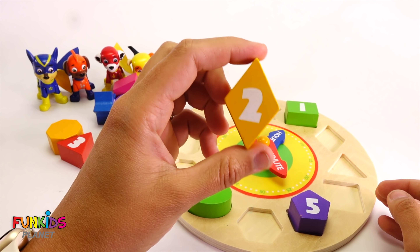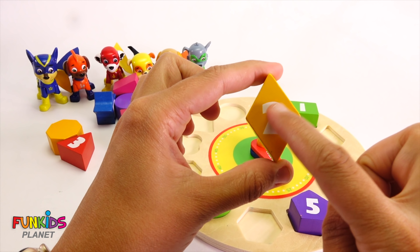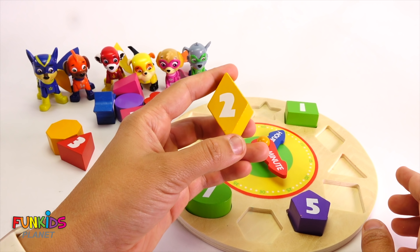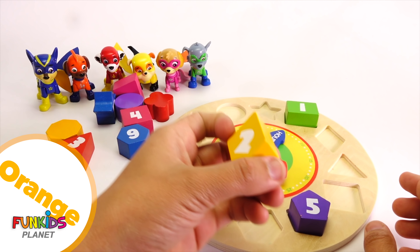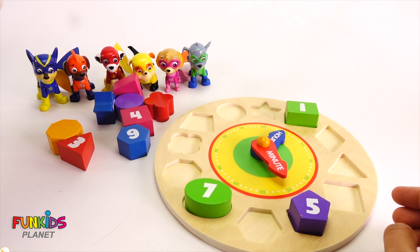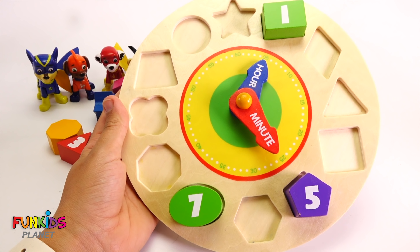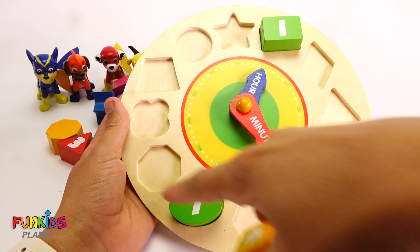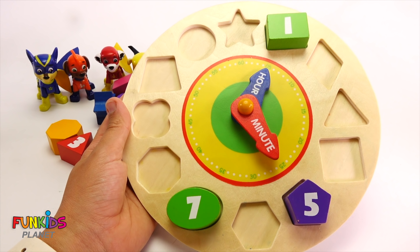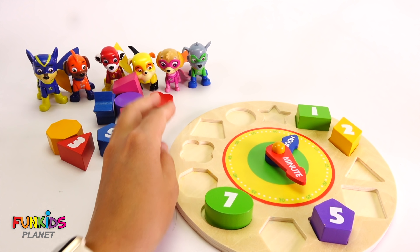How about this one? This one is a diamond and it has the number two and it's orange — a yellowish orange — and that matches Rubble and Zuma. Can we find a diamond on here? Right there. And it's a number two. Nice.